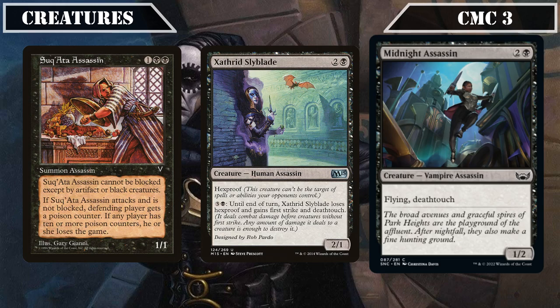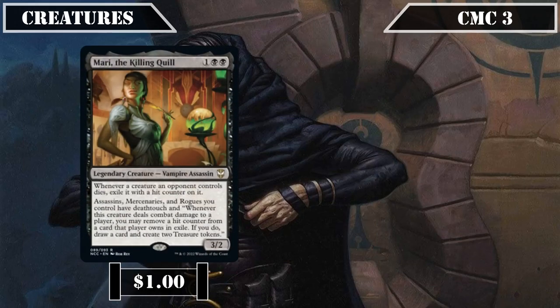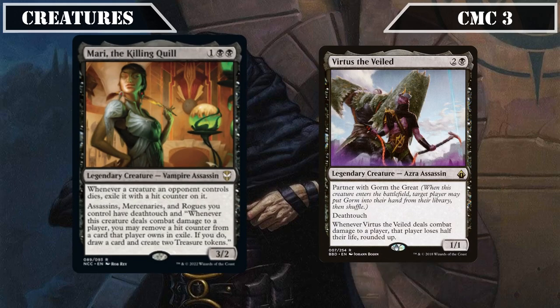A pair of legendary assassins are then up next with Mari the Killing Quill and Virtus the Veiled. Mari is a 3/2 that, whenever an opponent's creature dies, exiles it with a hit counter, and grants all assassins, mercenaries, and rogues we control deathtouch — and whenever they deal combat damage to a player, lets us remove a hit counter from a card that player owns in exile to draw a card and create two treasure tokens. Providing our build with passive graveyard hate, a payoff for our assassins in the form of AoE deathtouch, ramp and draw, and whose hit counter distribution helps set up one of our other win cons.